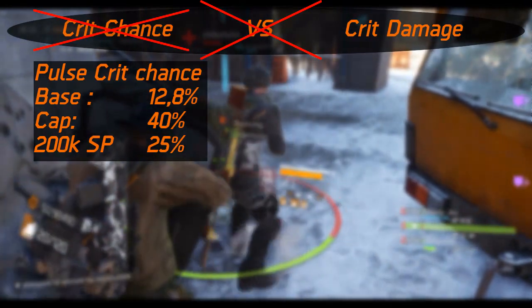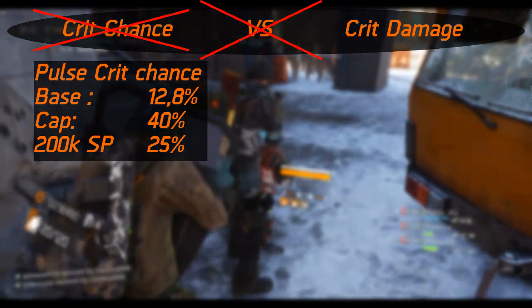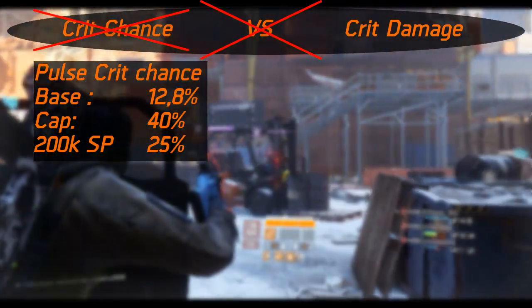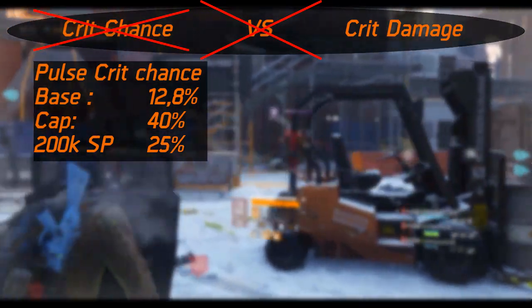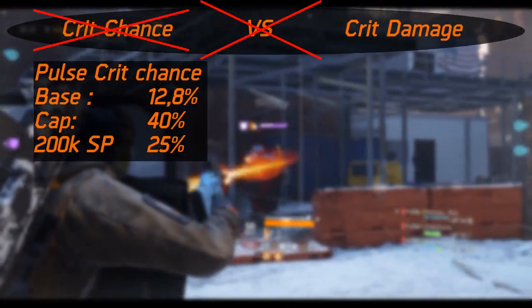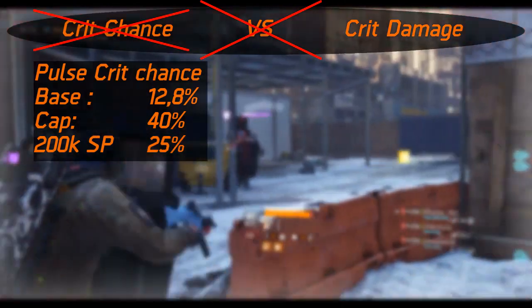If you're deciding to play by yourself, make a separate build for that. Because if you stack 60% crit chance and then run in a squad with a good pulse, you're just wasting a lot of your stats. It is very important that you do not exceed the 60% crit chance cap — it's just a terrible waste.